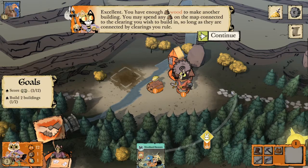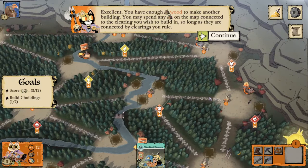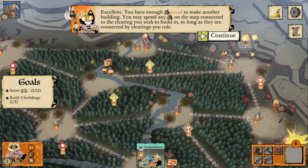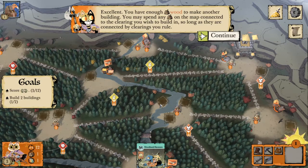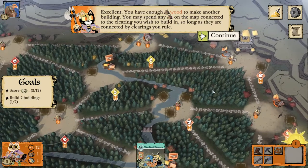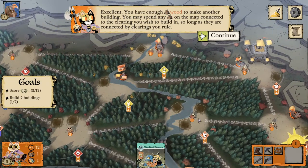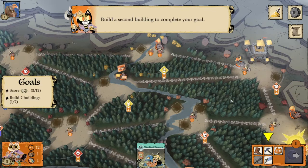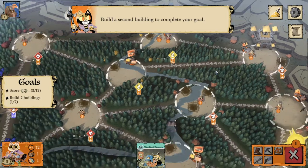You may spend any wood on the map connected to the clearing you wish to build in, so long as they're connected by clearings you rule. If I want to build in a clearing with no sawmill, I need to rule the clearing where the wood is coming from, and a path needs to be formed from the wood to where I want to build — every clearing along that path, including the one I want to build in, I have to rule. If I didn't rule either the clearing where the wood is or where I want to build, building would simply not be possible — I'd have to try somewhere else, use different wood, or battle my way into ruling that clearing.